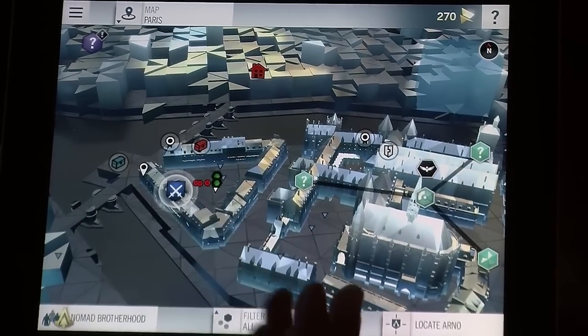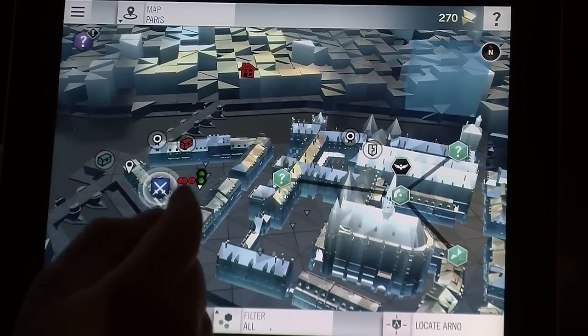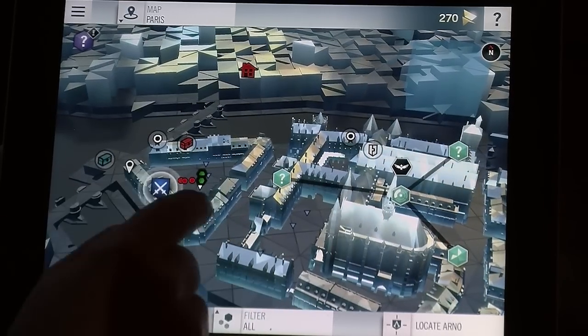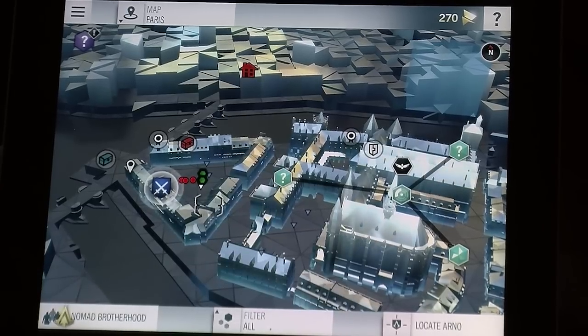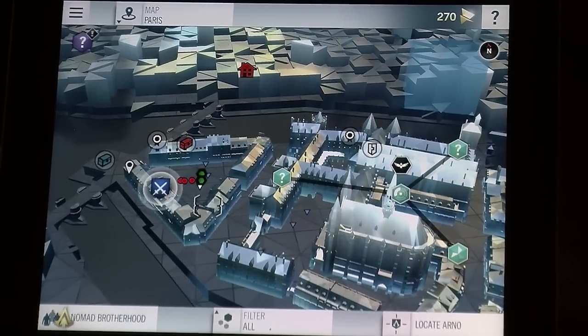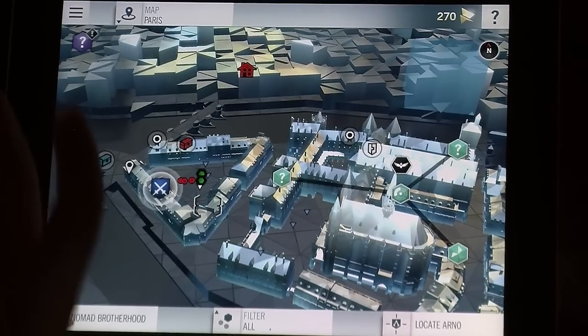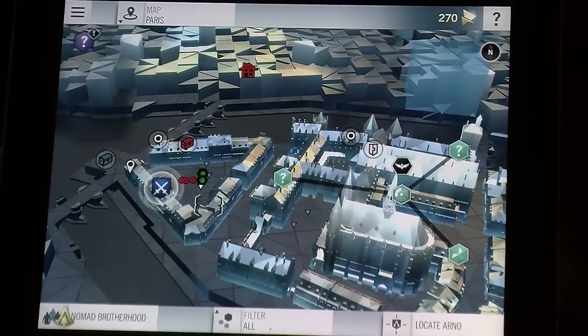So it's very useful as a second screen experience. I can also place a marker from the companion app. So I'm here and if I place a marker, it will be automatically reflected in the console game, which is cool because it allows co-op gameplay at home. I can play with somebody else who's placing markers for me.